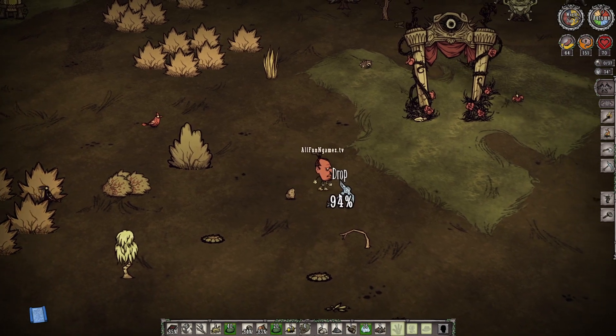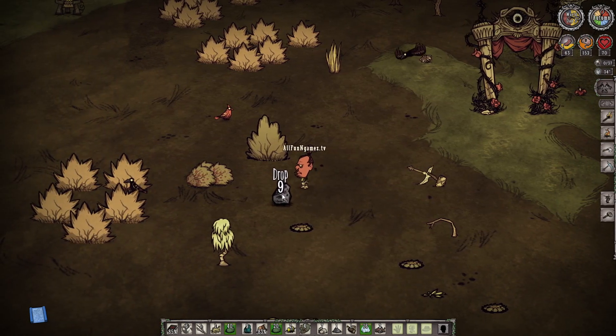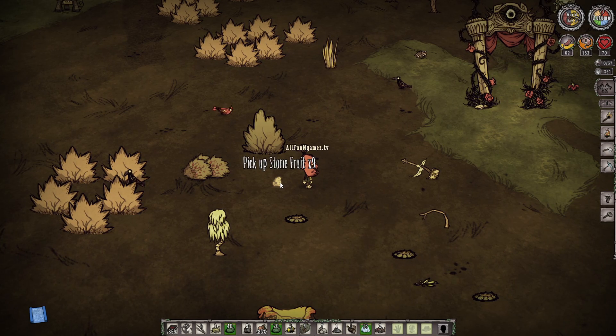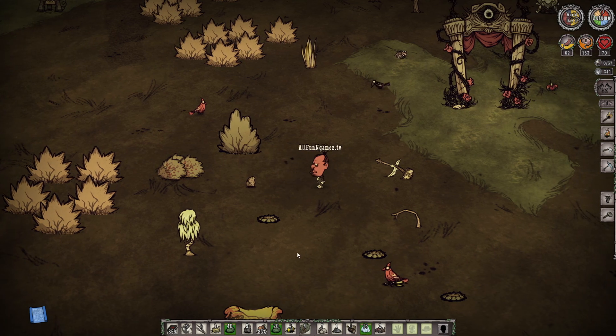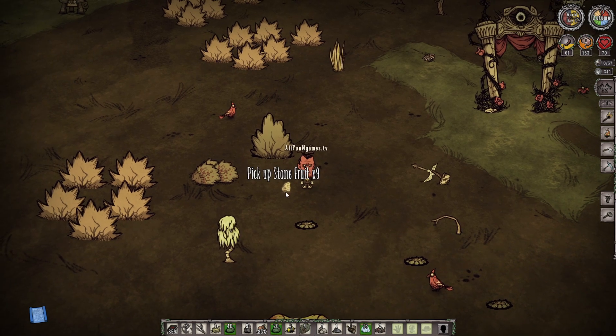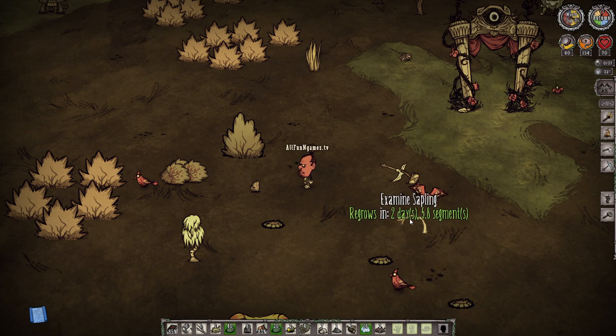If you do decide to do that, take half the stack and put the other stack inside a chest until you have an entire chest filled to the brim with actual stone fruits. Then throughout the year — wintertime — you can use stone fruit to not be super hungry the entire year. It just makes sense.